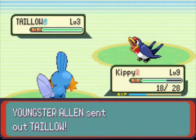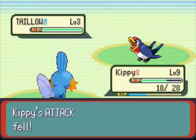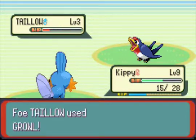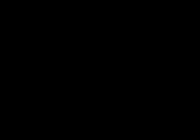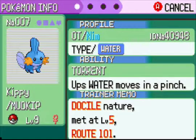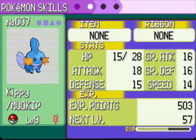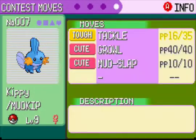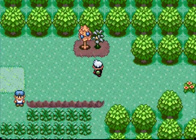I haven't even checked what nature Kippy here is. Kippy, you're doing it again — you're missing your tackles again, we talked about this. Let's check Kippy's stats. Docile nature — I'm pretty sure that does nothing. It's a neutral nature, which is not good, not bad either. But at least it didn't lower anything important.